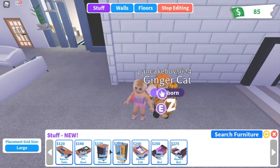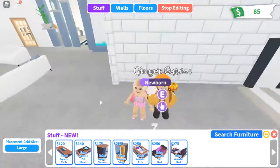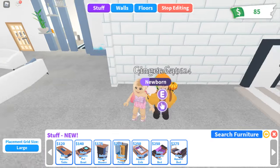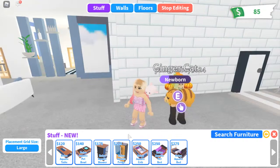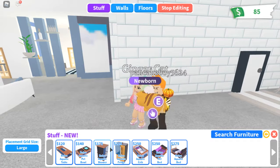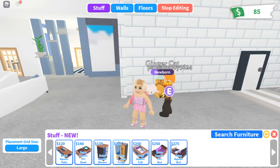Our next one is our retro aquatic shower, which I thought was one of the coolest ones I've seen so far, because it has the shower and you can literally see fish when you're in it - like you're swimming with the fish. Then our next one is our retro aquatic fridge, which is $225. It's different from all our other ones because it actually has an aquarium on one of the sides, which is really cool.